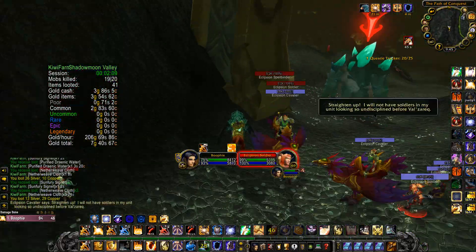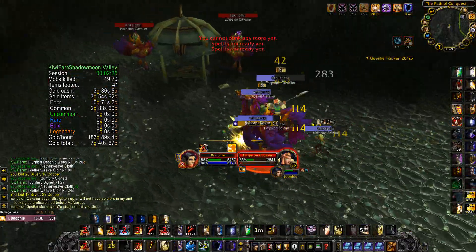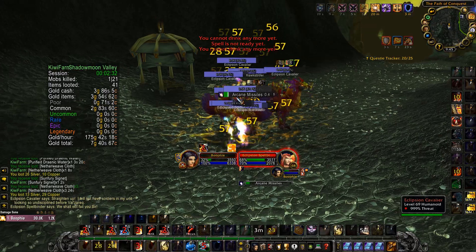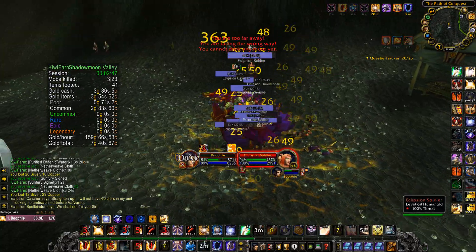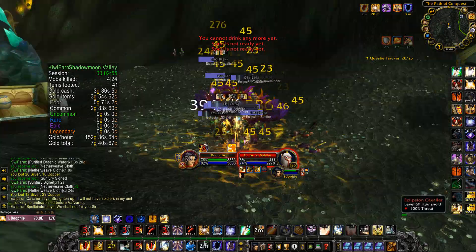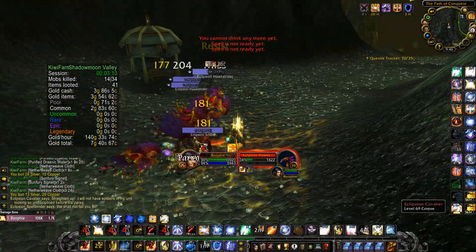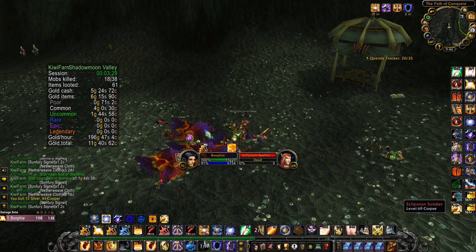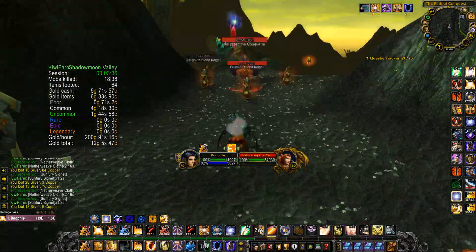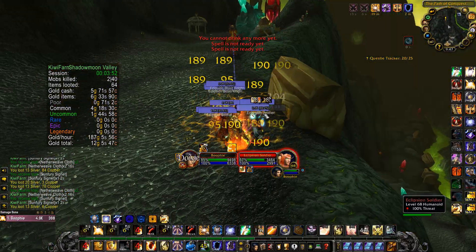You could also have enchanting — some of these items are pretty high level so you actually get some decent enchanting materials from them. You could come here with enchanting and also first aid, and turn the cloth into bandages to vendor them, if they're not worth selling on your auction house — you'd have to check your auction house first. You could disenchant all of the greens you get and then sell all of the enchanting materials.